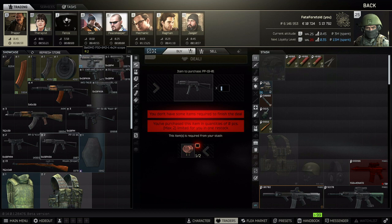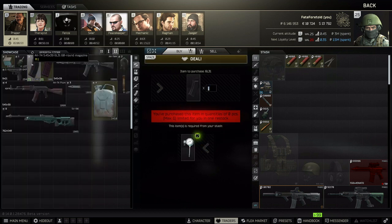Another great barter requires level two Prapor: you get the 60-round 6L31 545 mags for a thermometer, and you get six per lockout. You'll save about 10k per mag even if you have the flea unlocked. If you're running 545 AKs, you'll have at least one of these loaded in your weapon and two 30-round mags in your rig, so this could last you six raids.